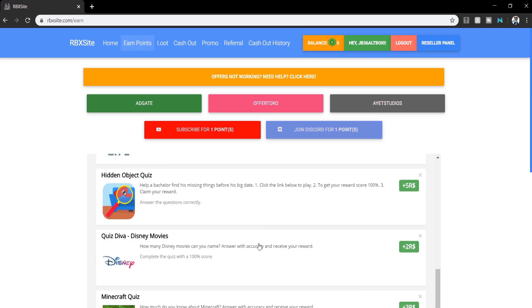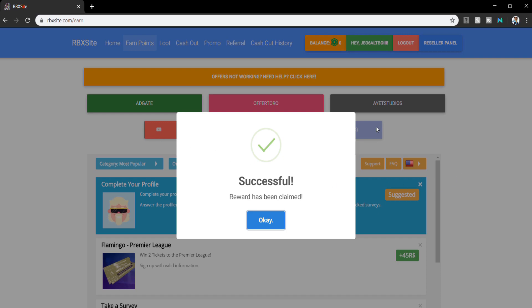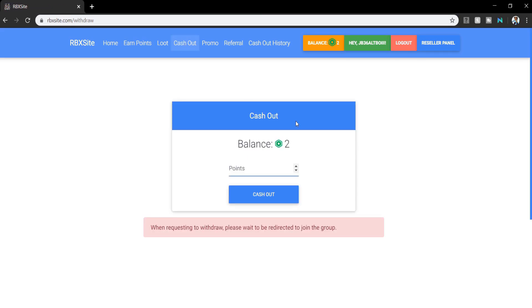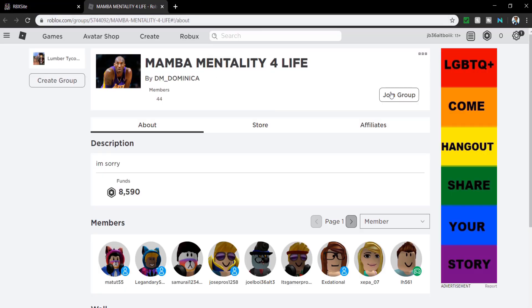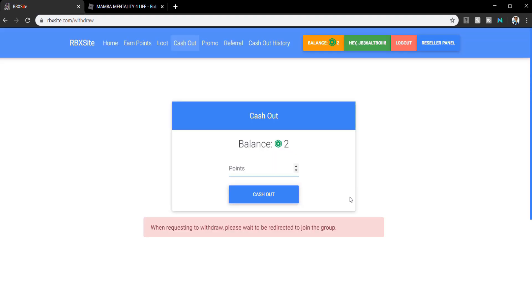The first ones I suggest you do are the subscribe one and the join Discord one. I've done them right now — subscribed to their channel and joined their Discord server. If I refresh, I've got two Robux in my balance. To cash out, go to cash out and withdraw the Robux to your account. Press cash out and it will say you need to join their group first, so press OK, join the group, and once done it will say successfully joined the group. Go back to the site, press cash out again, and it will say successful.